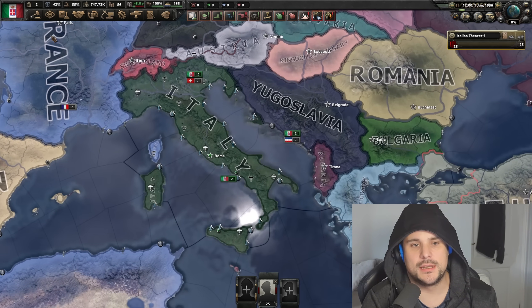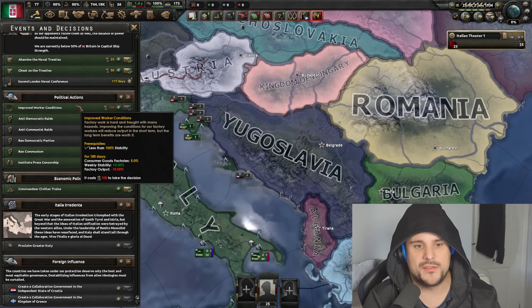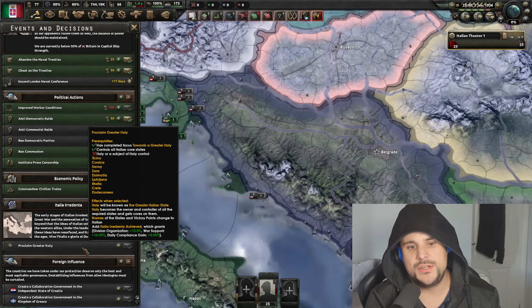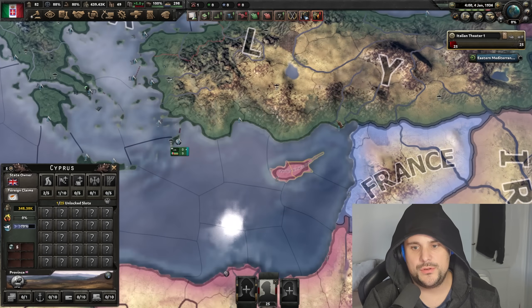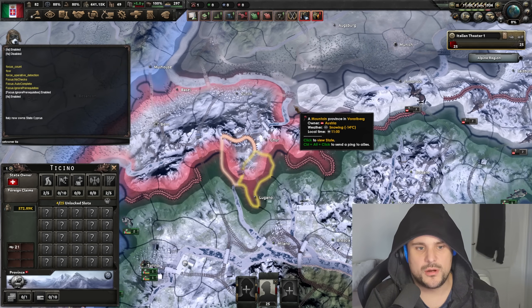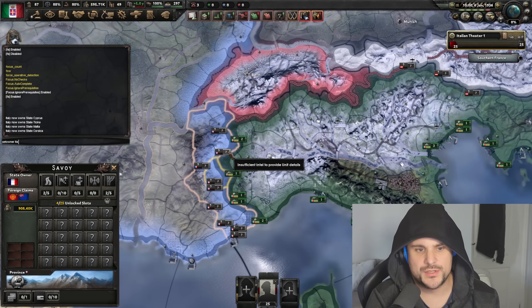So first of all, Italy. The simplest approach with Italy is to form Greater Italy — we are going to make Italy great again. Once you've gone down the fascist path of Italy and worked down the focus tree, you get a decision that unlocks Greater Italy. For this, you need to control the coastline of Yugoslavia, you need Albania, you need part of Greece, you need Cyprus, you need to control this southern state from Switzerland, you need to control Malta, control Corsica, and you also need control of Savoy as well.